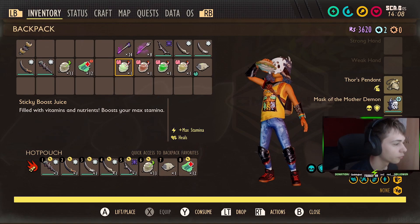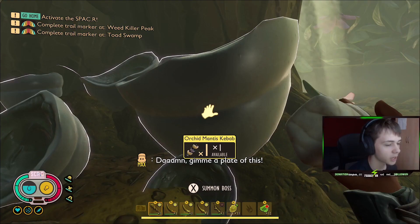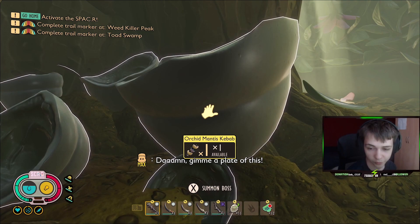Before we summon the boss, I'm obviously going to use all of the smoothies and the meal so that we have as many buffs as possible. You can see there's an absolute crap ton of buffs on my screen.